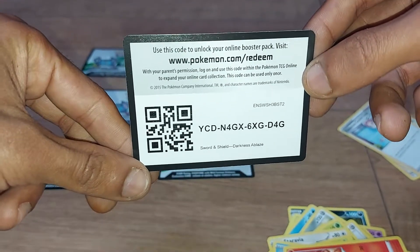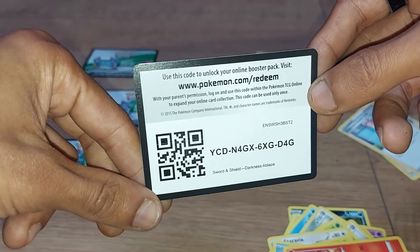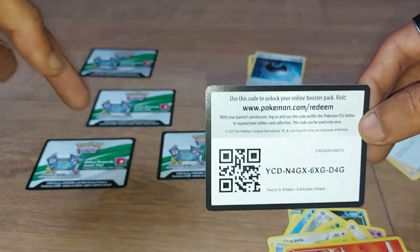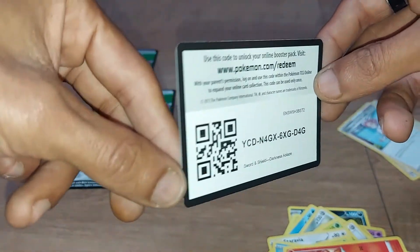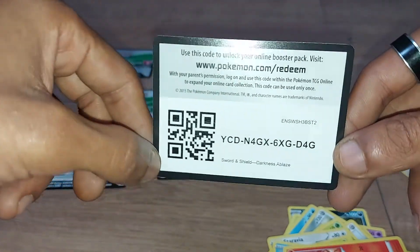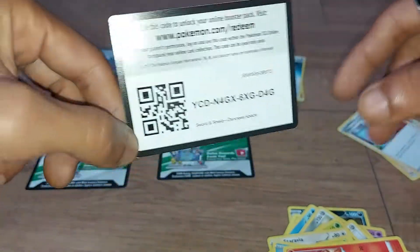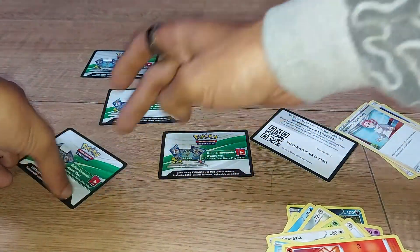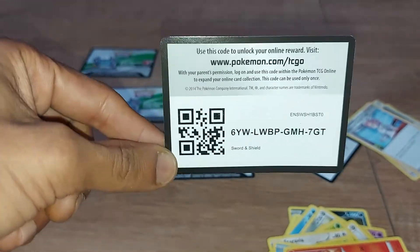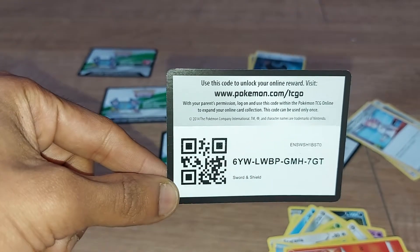Once you've used these codes, leave a comment below saying which one you used — number one through five — so everyone knows when they've been taken. I have no way of knowing when they've been used since I don't play the Pokemon TCG Online. The first code is the green and white one, so it'll have better pulls, and it's for the Sword and Shield base pack. The previous code given away was from a Sword and Shield Darkness Ablaze pack.